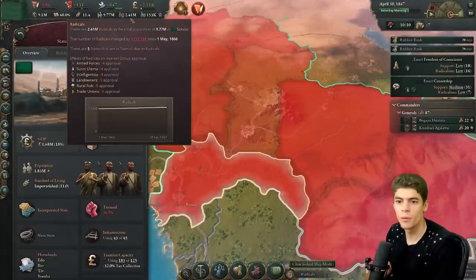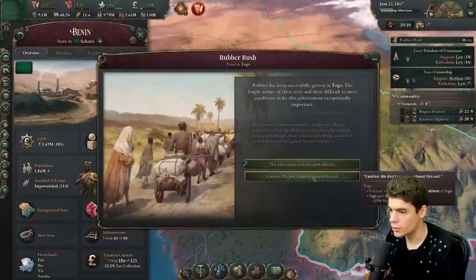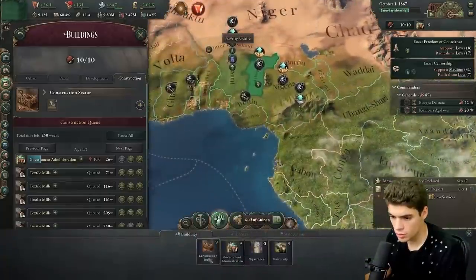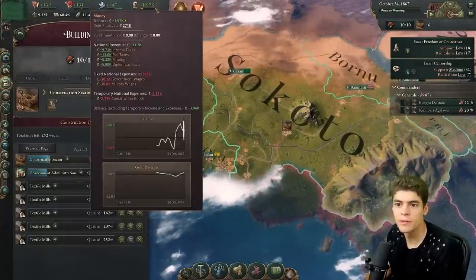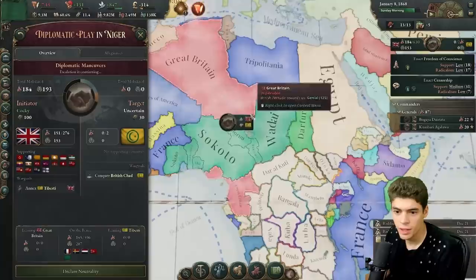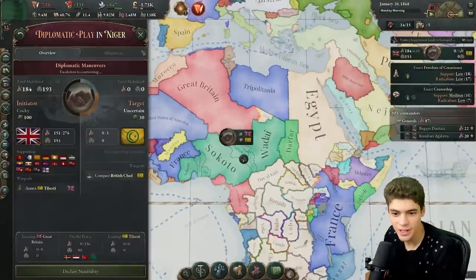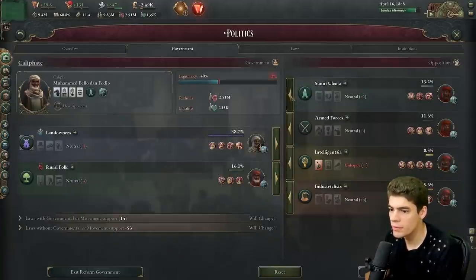We discovered rubber here — let's build another construction center. We've been doing quite well for an isolationist market. British Chad — leave them alone, stop it. They're an unincorporated state which goes against the rules of the game. What would make people happy? We have no legitimacy because the Sunni ulema left our government. What do they want? They want no colonial affairs. Well, that sucks. Everyone that doesn't like me would like it. Fine — if you want me to censor you, I'll censor you. That's what we wanted — now we can establish some colonies.